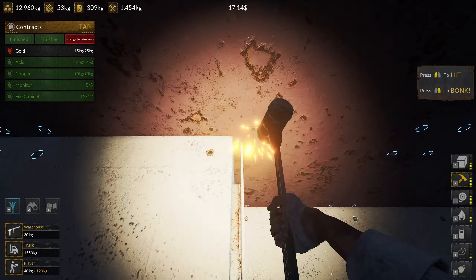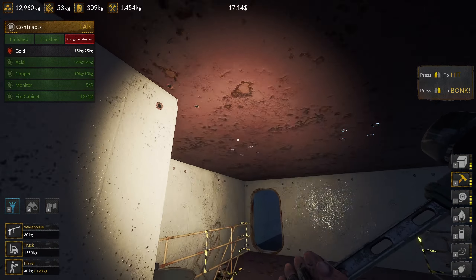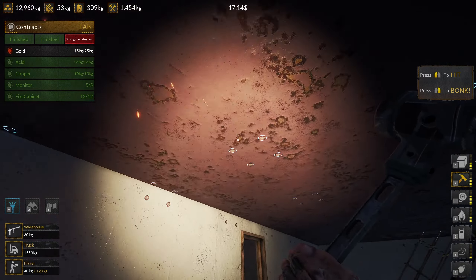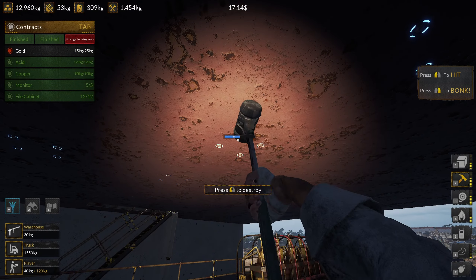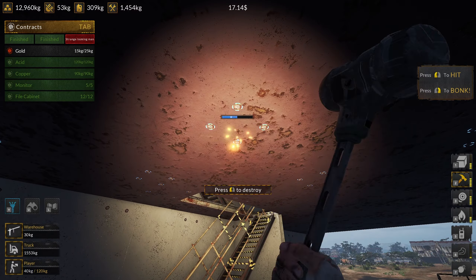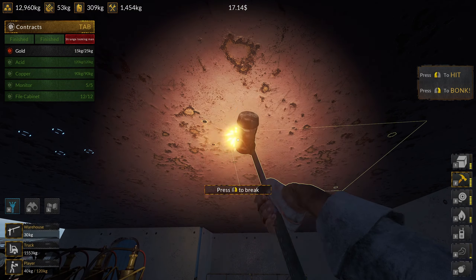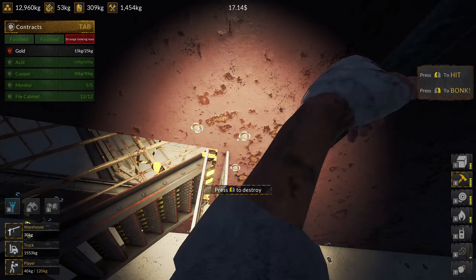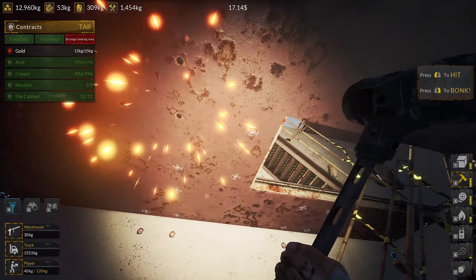I'm gonna get rid of as many of these ceiling panels as I can, because we're gonna have to go up the floor and take out those ceiling panels as well. I should probably do that first so I can actually get up there before I take these off, but I can get these ones off because there's still a floor up there. There we are. Oh look at all the connectors here.